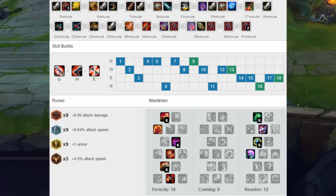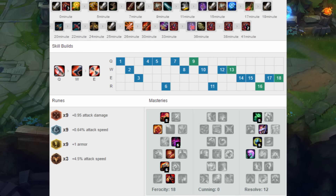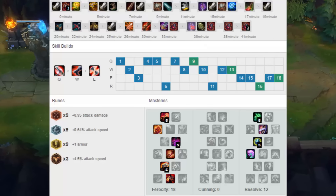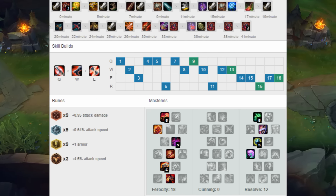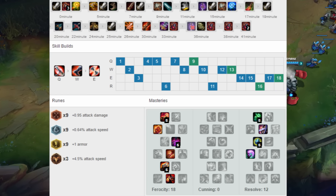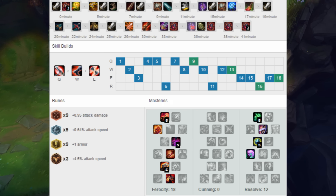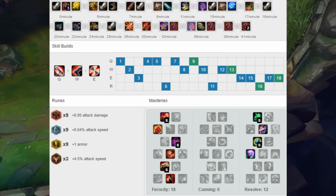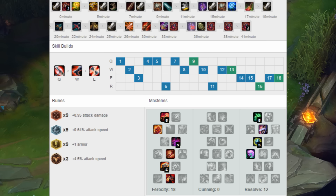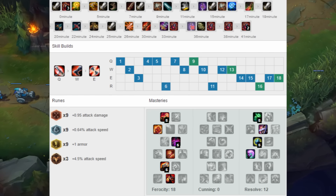For seals he takes nine armor seals, and for quints he takes three attack speed quints. He starts the game with a Long Sword and three health potions. After this he rushes Vamp Scepter, then builds Youmuu's Ghostblade, then Death's Dance. He usually gets Berserker's Greaves in between Youmuu's or Death's Dance, or usually after both. He also goes Last Whisper after Death's Dance, and then usually Maw or Rapid Fire Cannon depending on whether they have a lot of AP damage.